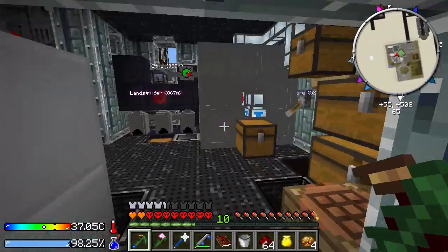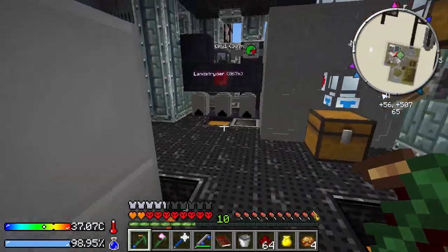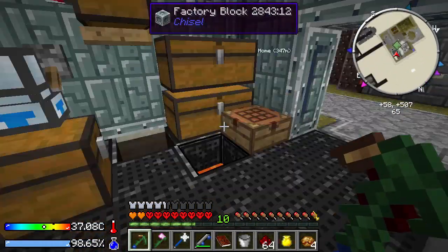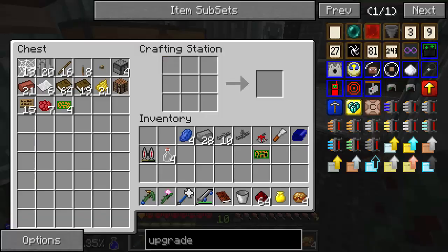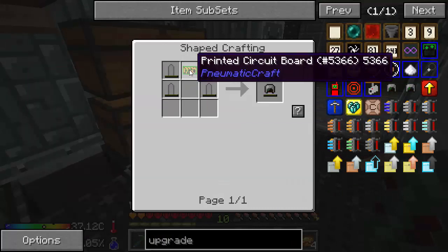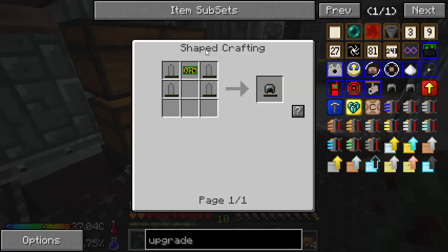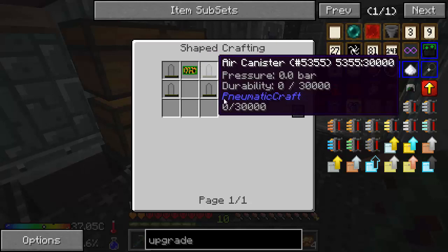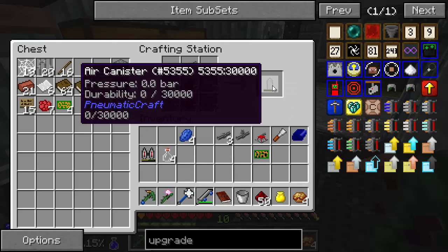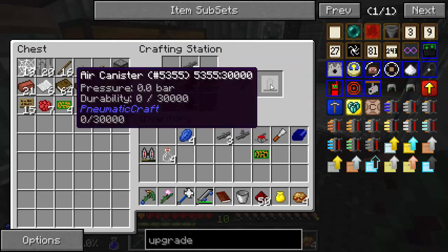They're like my sheep. So let's get going. One thing that's going to help us do that is to use our pneumatic craft helmet, which we are going to craft right now. To craft the pneumatic craft helmet we need a printed circuit board, which I've prepared ahead of time because we've already made a bunch of those. And we need four air canisters. These air canisters are very easy to make — just some compressed iron tubes and redstone.